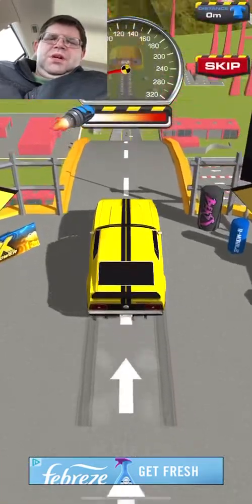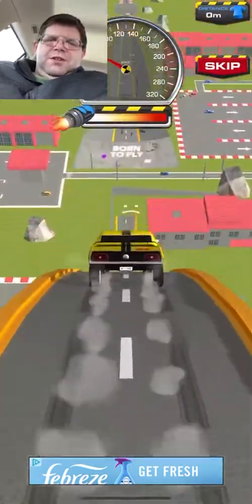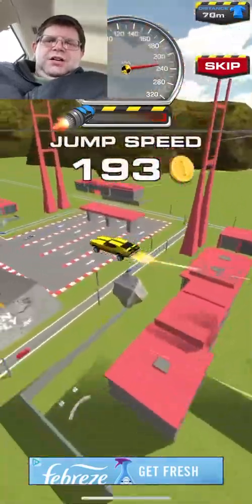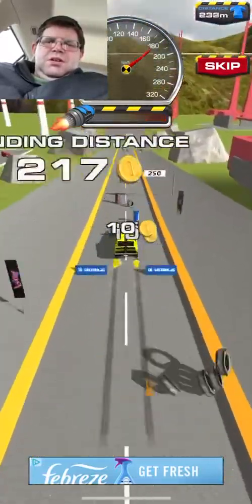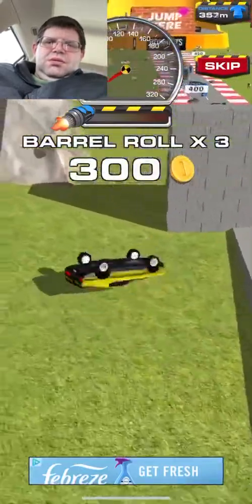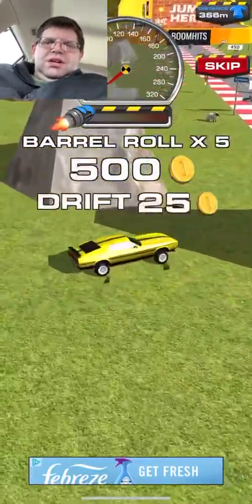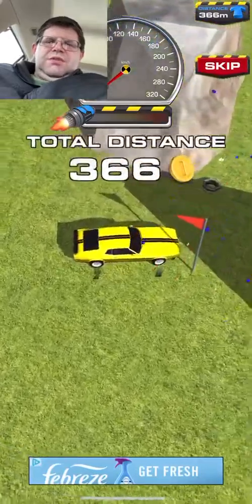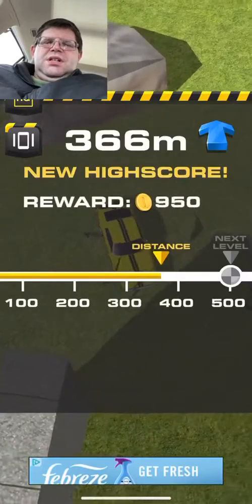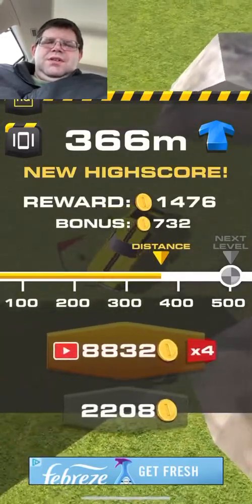Let's go. Here we go. Come on yellow car, go faster. Nice speed. Drifted a little bit. Total distance, 366. That's a lot better. That's a better jump.